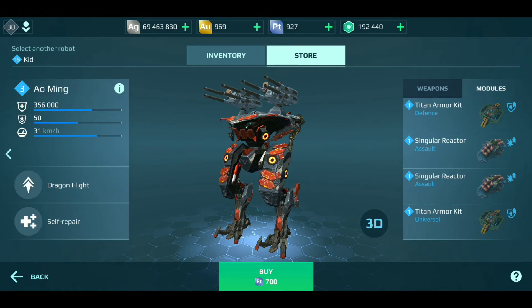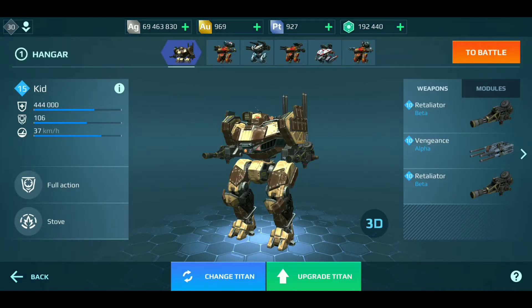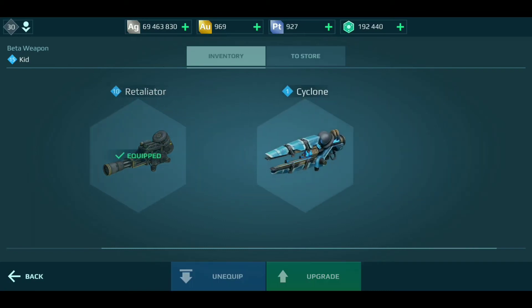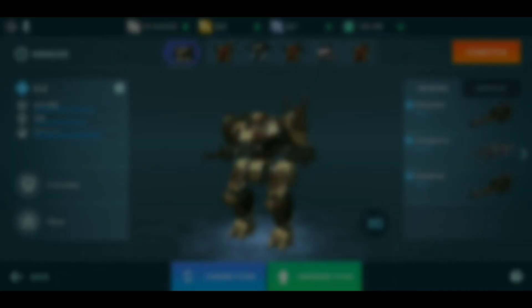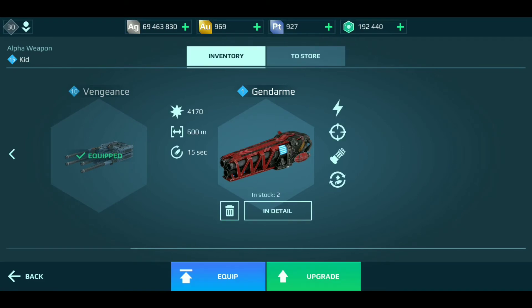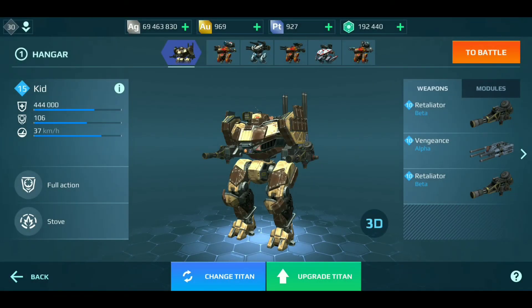I already have a bunch of weapons - I have a Cyclone that I won from a previous spin, and I have two Gendarmes from previous spins as well. So I'm not getting any Titans, but I'm getting weapons and modules, which is what I need. I actually have enough weapons to outfit three quarters of an Ao Ming, or two thirds of an Arthur, since I have the Gendarme as the alpha weapon and the Cyclone as the beta weapon. But I'm not putting those on the kit yet.